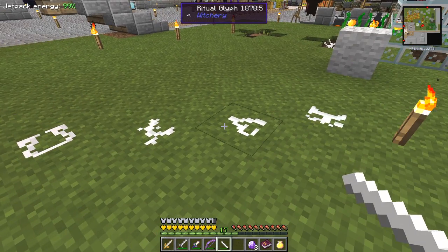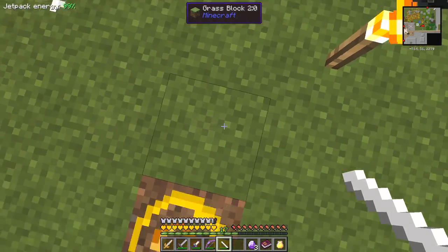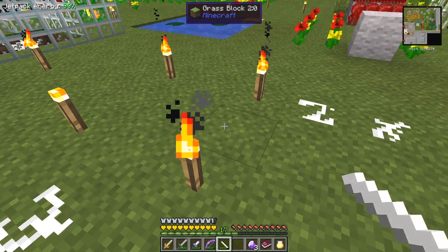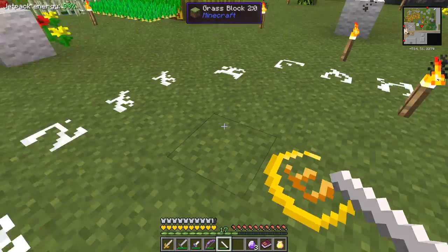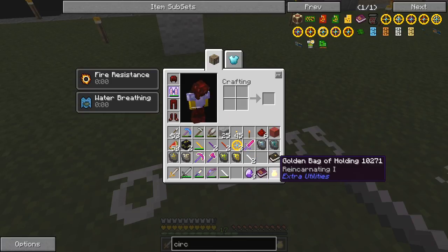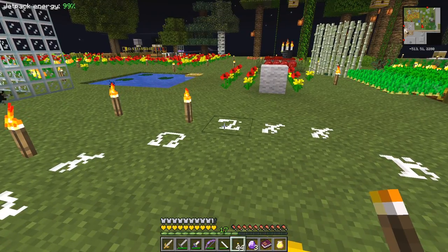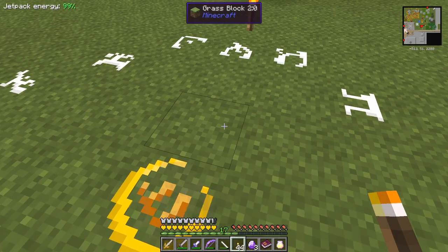That doesn't look right — one, two, three, that's one — take that one away. You lose the chalk if you misclick by the way. So three is there and three is here. Move the torches away; we don't want the torches really in the circles, we can put them outside. So maybe I need to press F7 to be absolutely sure. That's the 7 by 7 one done.